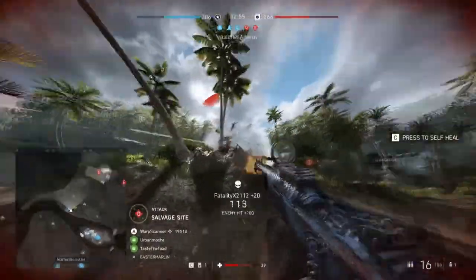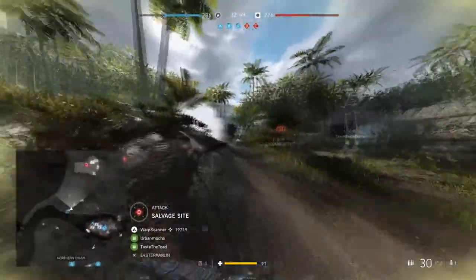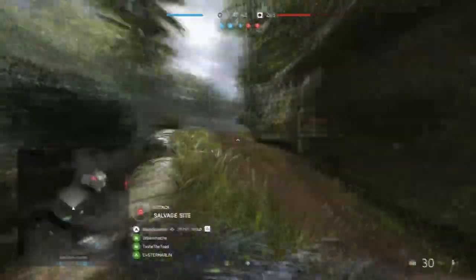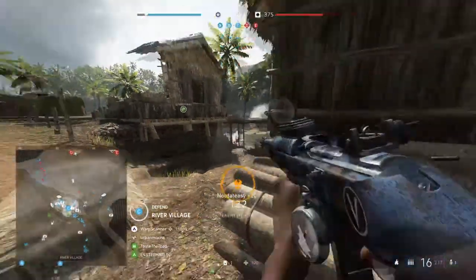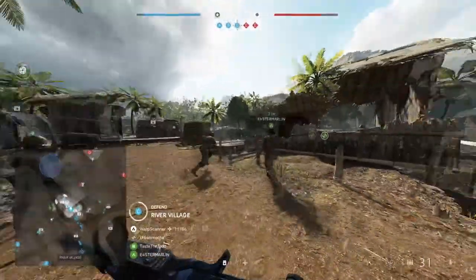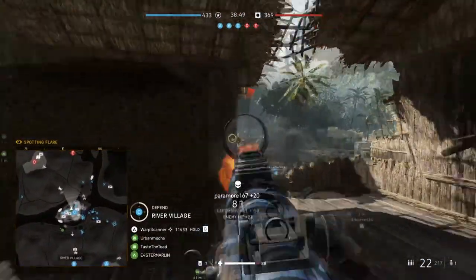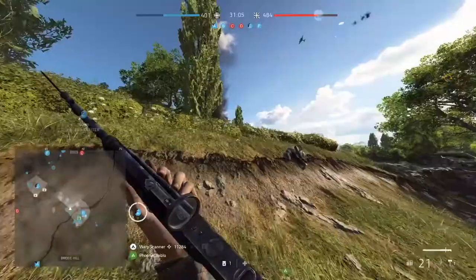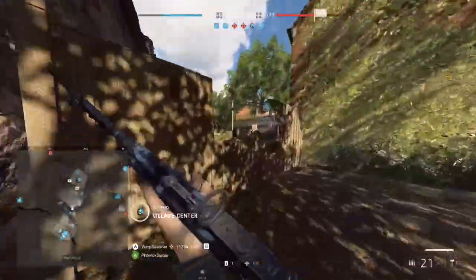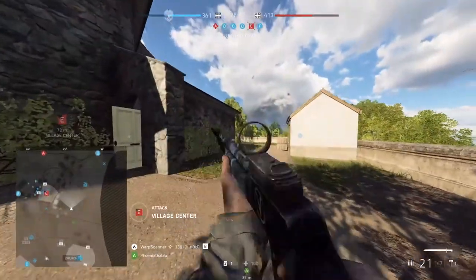These weapons boost the assault class's abilities in getting in close and aggressive, which tend to be the most useful for when you get on a point or need to quickly dispatch nearby infantry as you sneak up on a tank. These two assault rifles are essentially SMG wannabes. Being assault rifles, they will still perform better than SMGs beyond 10 meters, in part because of their damage over range. And in the case of the M1907, it will even outclass most SMGs within 10 meters because of its raw time to kill.